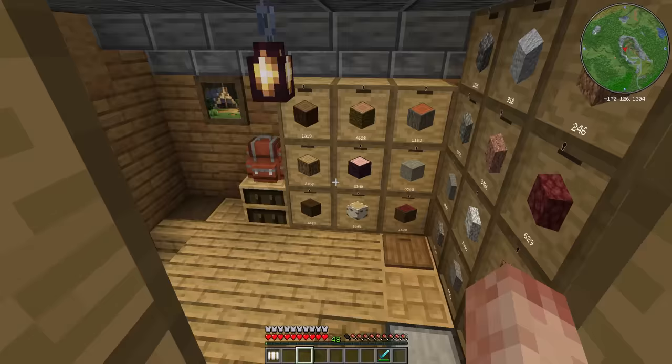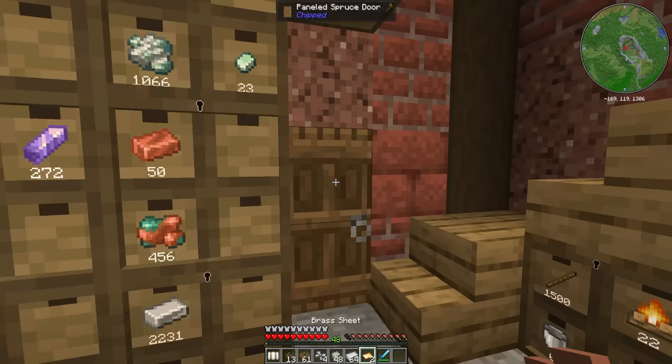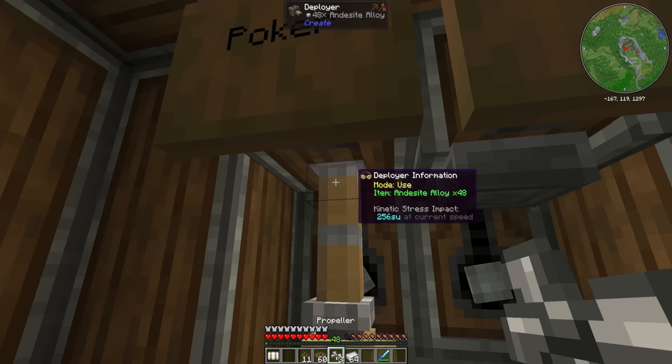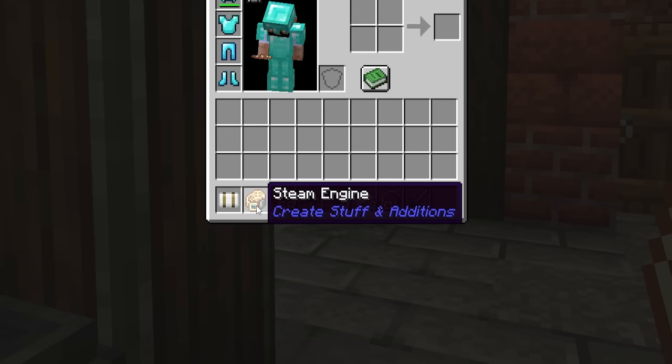Let's make a bunch of propellers and get ourselves a brass sheet. If we just cycle through these things three times, we should get what we need, as long as it works — sometimes they break. That looks like it worked. We have a steam engine and an incomplete one. We'll use that later, probably.